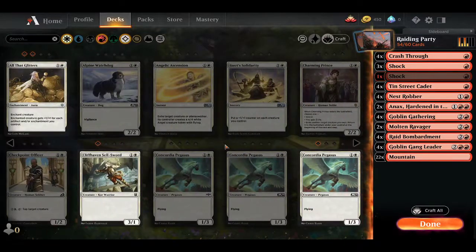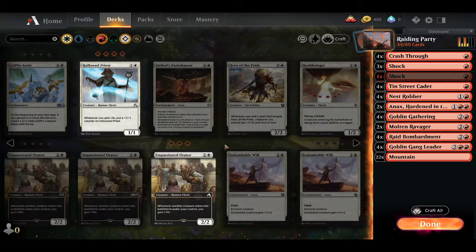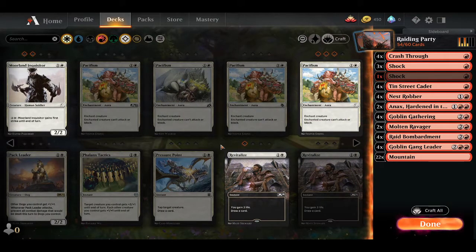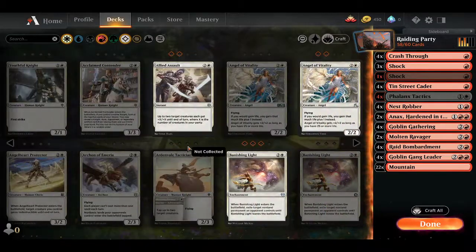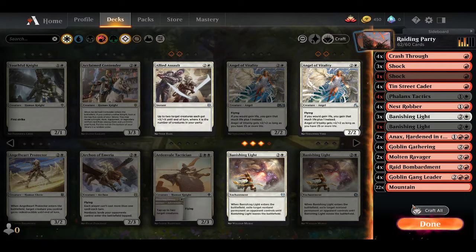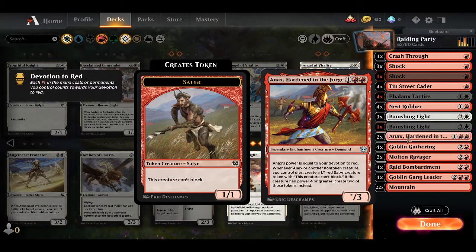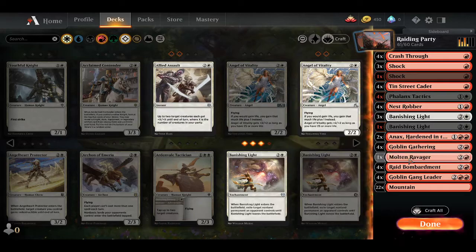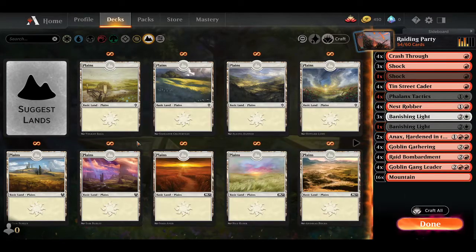We are also going to drop the Goblin Tunneler, and we are going to get rid of this Shock. The reason we're gonna go and do a little bit of Boros in this is because we want some combat tricks — also Phalanx Tactics. So we want these, and we also want Banishing Lights, because we got three of these for free and we want to make use of them.